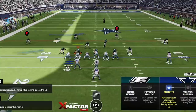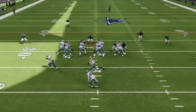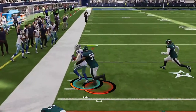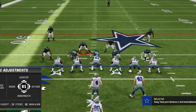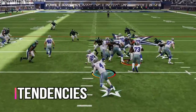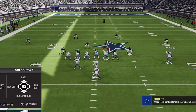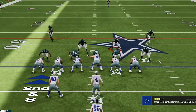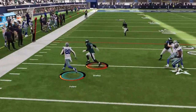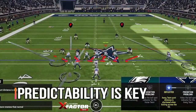On defense I start with my 3-4 odd scheme, which allows me to control both inside gaps and outside leverage much better on a given play. On the first play I didn't have outside leverage on one side and he gets a big run. But defense is all about learning your opponent's tendencies — everyone has them. He runs on the next play as well, so since he started with two straight runs I'm going to assume he is a run-first player until he proves otherwise. He runs again on the next play, proving my theory correct, even running the exact same play.